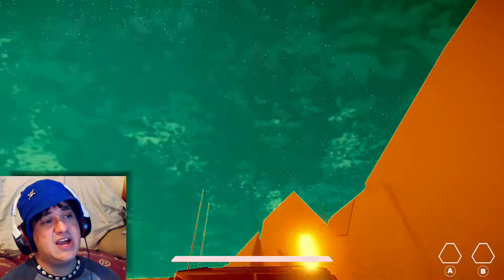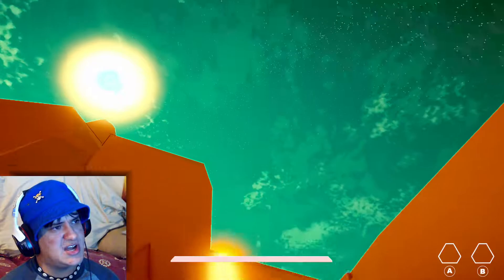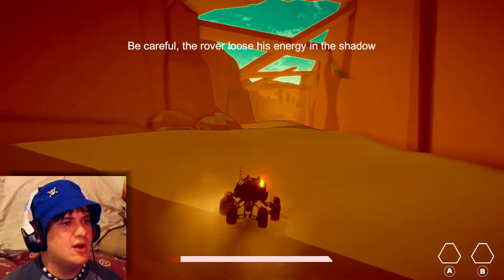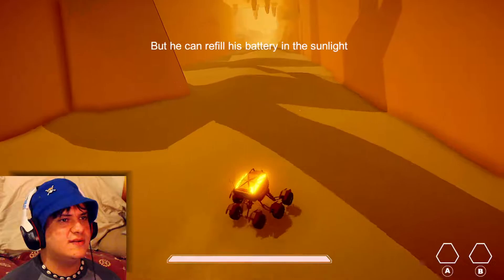Am I on Mars? I'm just gonna assume that I am on Mars, just for the fact that this is a red planet, and for some reason the sun has like a planet in front of it. Maybe it's an eclipse, maybe it's Phobos or Deimos - one of the moons. A warning appears: be careful, the rover loses its energy in the shadow. Oh, that's cool - so he's powered by the sun!